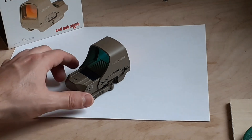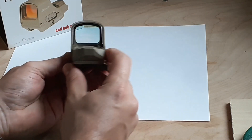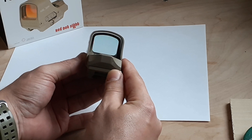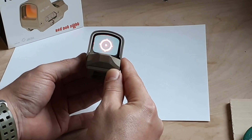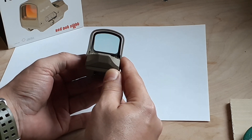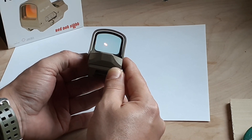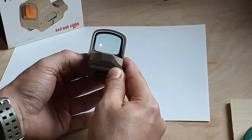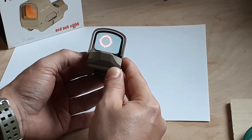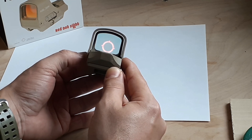Among the features you're going to have with the Holosun HS510C, the first one is that you're going to have three different reticles. This first one is the ring with the 2 MOA dot. If you press the minus button, you get just the dot for accurate shots with a magnifier. If you press it again, it's going to come up with just the ring, for holdovers, for shotgun use, or close quarter shooting in a home defense situation.